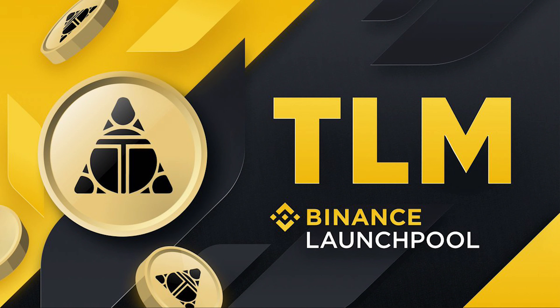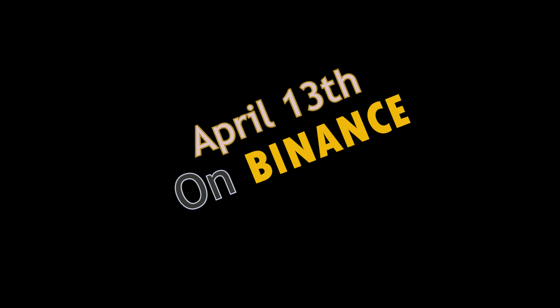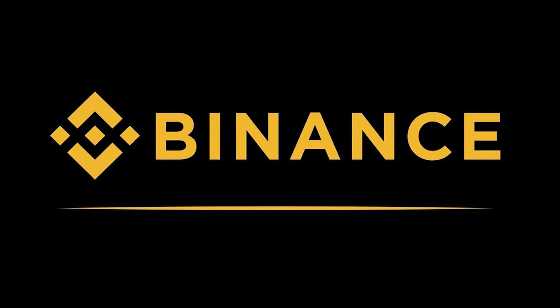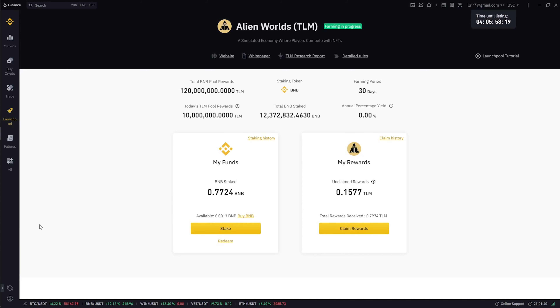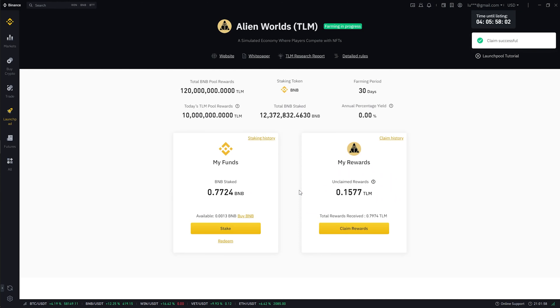Hi there, Scorpion Hardcore here and I'm really proud to present you with TLM Crypto Coin. This coin is gonna be listed on Binance on April 13th, and to get TLM you have to stake your BNB or BUSD on the Binance launch pool. Stake your BUSD or BNB and you're gonna be getting TLM as a reward. When the coin gets listed on Binance, you're gonna get a really nice profit.